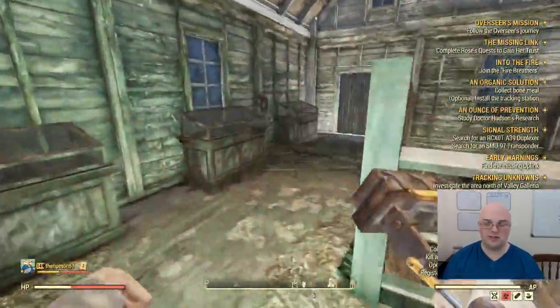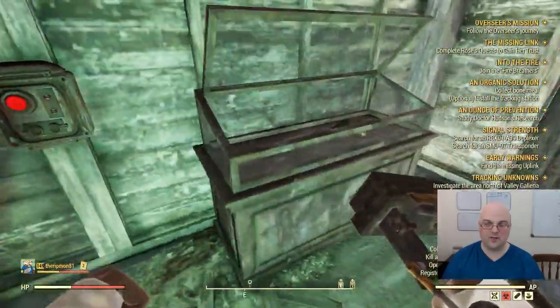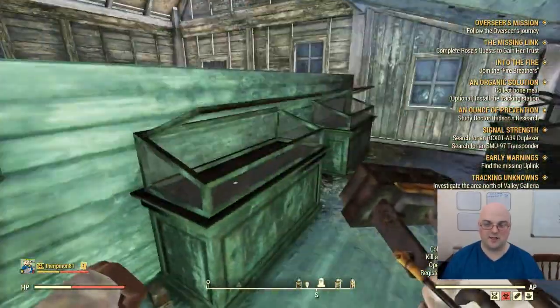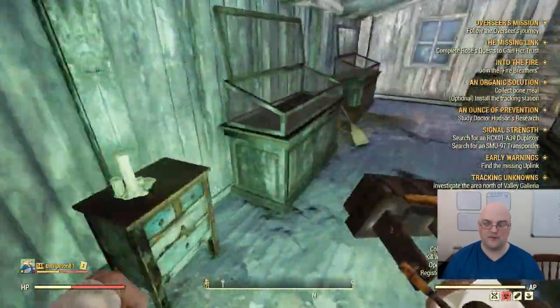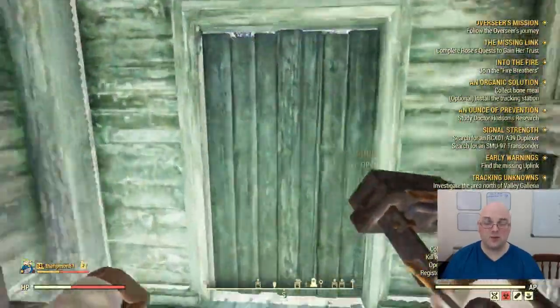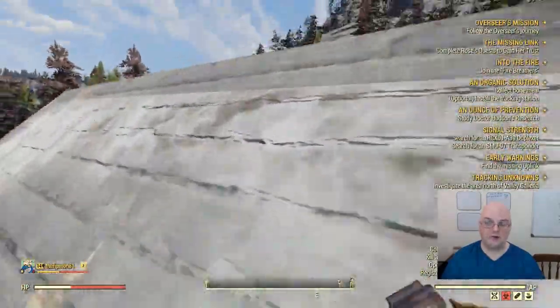Then we go upstairs and there are two more sets. One set here has a Civil War era suit and a Civil War era top hat. The last set of containers has another Confederate uniform, and it looks like it was only black powder pistols this time. However, the black powder rifle can also spawn here as well.